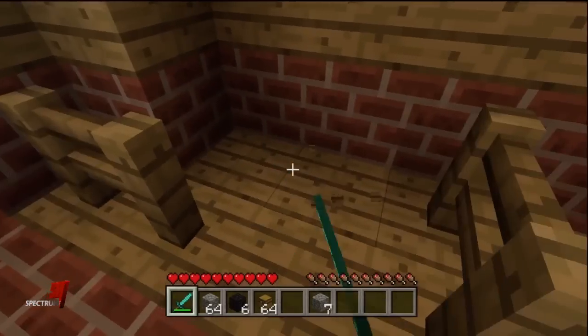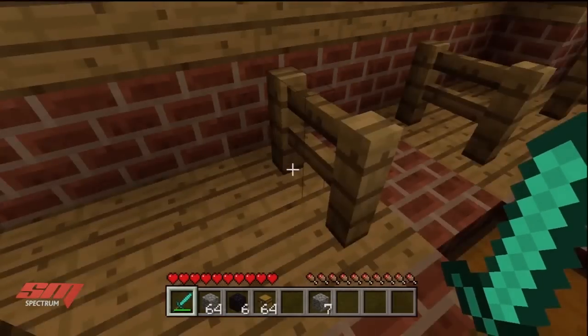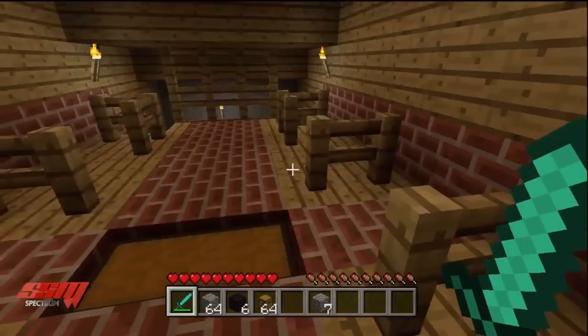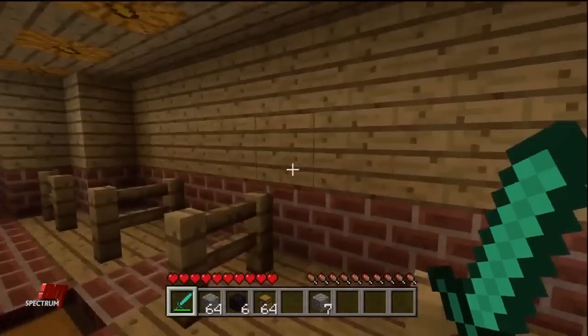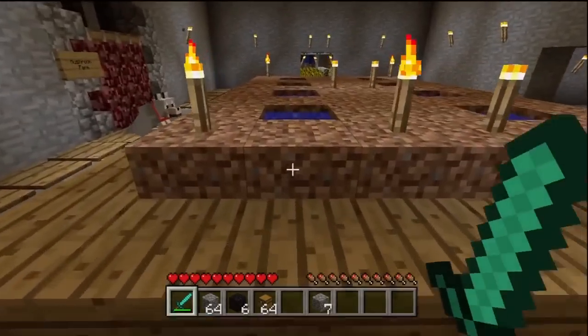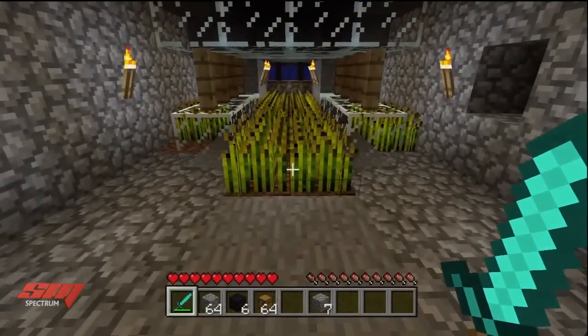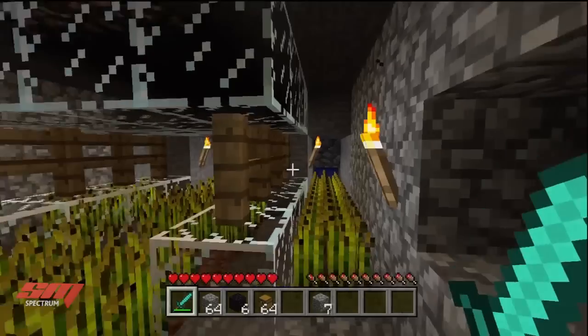This is the area I made for breeding. You see there's fences with two places inside it, add fence gates there, and then make animals follow you into your breeding area. I have a lot of wheat. And that's how you can prepare for breeding, enchanting, and brewing so you can get it on your survival world as soon as the update comes out.